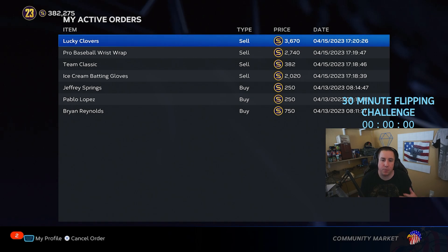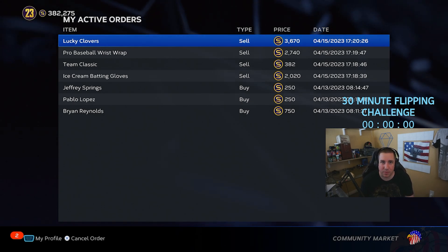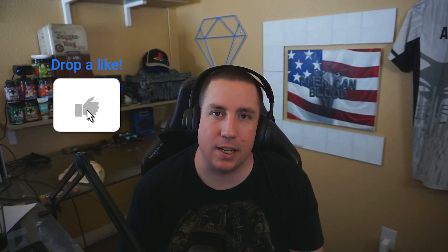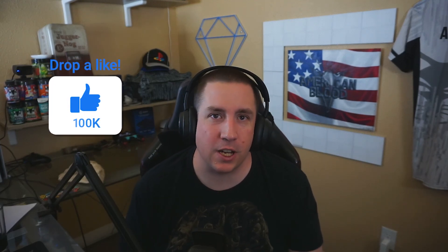We're back — four things have yet to sell, but that's okay, roughly 7,000 stubs worth. We're at 390,000. We started at 345,000, so we made 45,000 stubs in roughly half an hour of buying. You could have kept repeating the process in the meantime while waiting for stuff to sell. That means you can make around 90,000 stubs an hour with this flipping method. Hope you enjoyed the video — drop a like, subscribe, turn on post notifications, and let me know in the comments how many stubs you made on your first try.